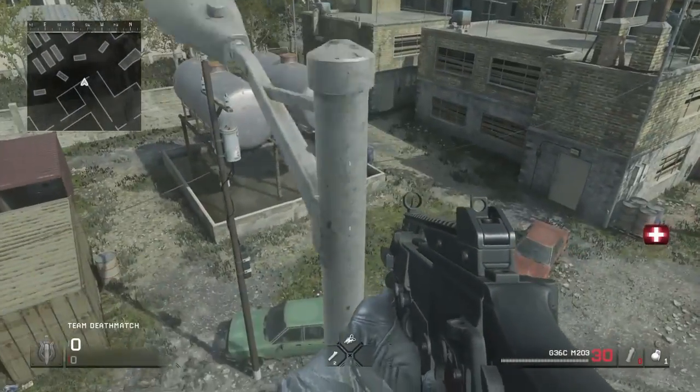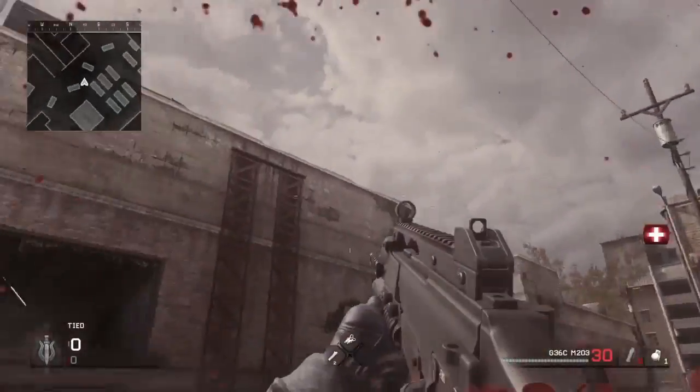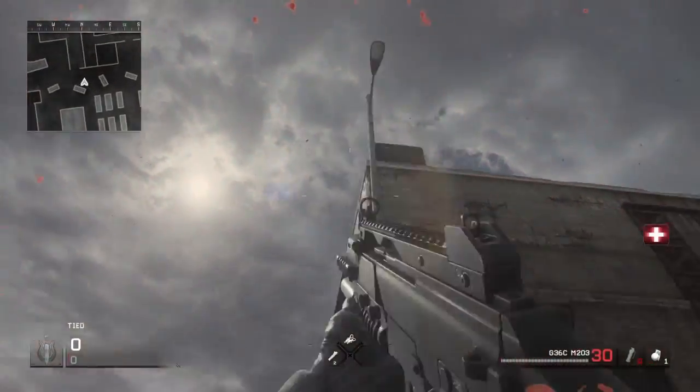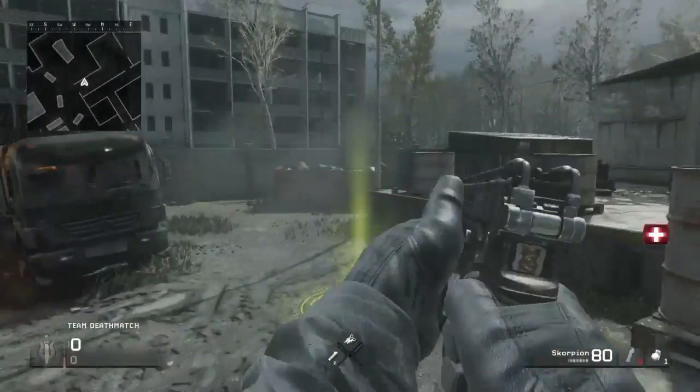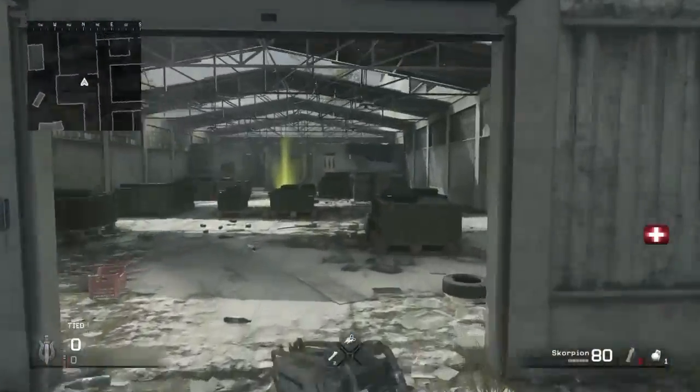If you jump up here you can get on top of there, and you're nearly invincible. Again, this is where the glitch is and I'm going to show you once more.